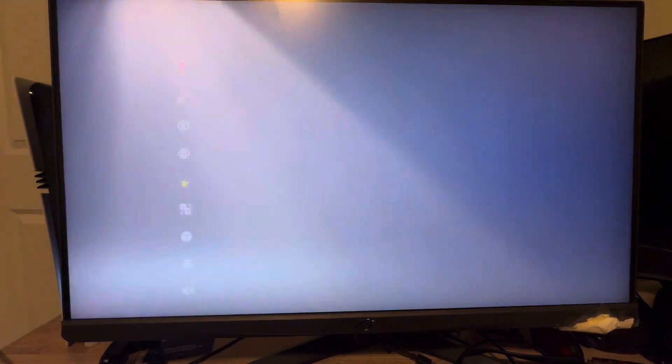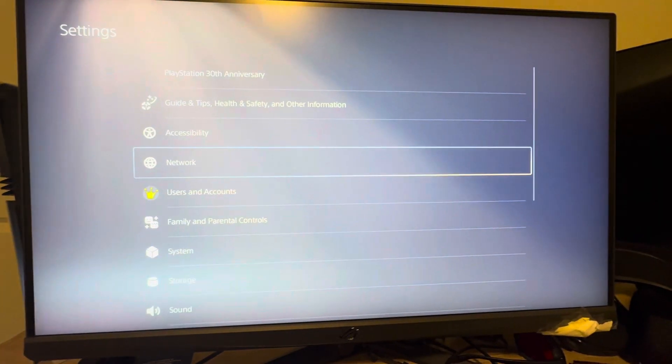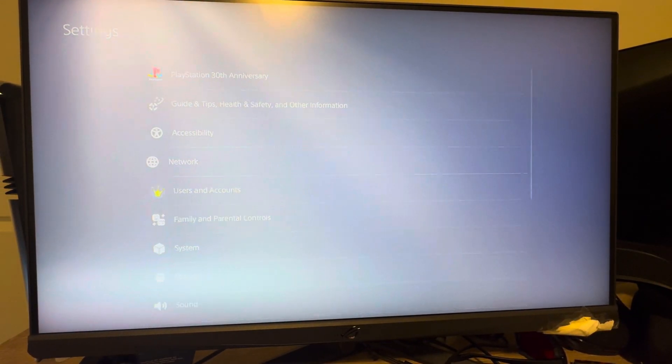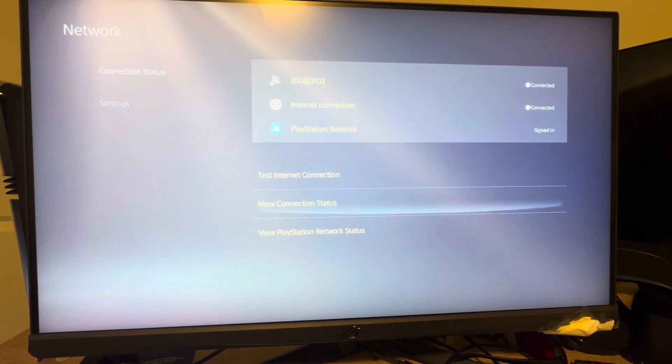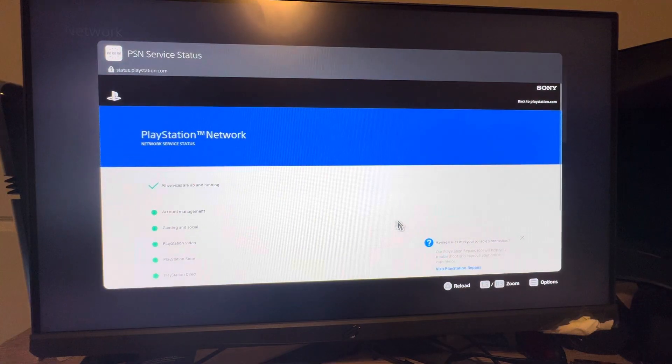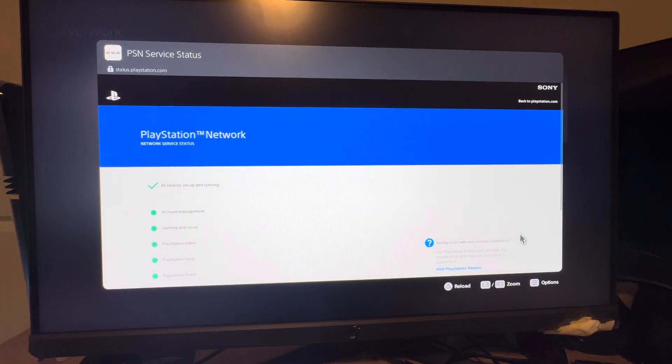You can also do this on your PS5 Pro console by going to Settings, then under Settings go to Network, then Connection Status, and then PlayStation Network Status right here. You guys can see if the services are up and running.